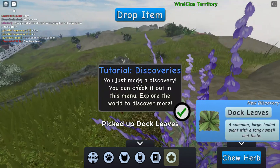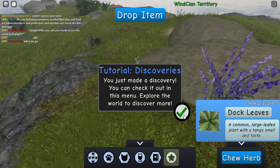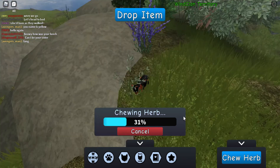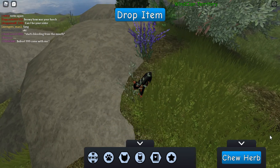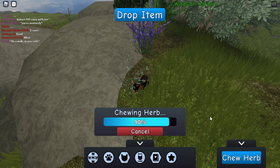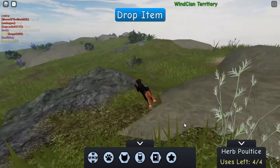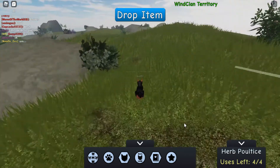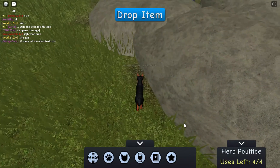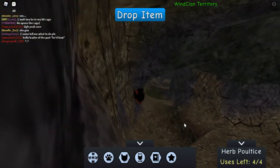Dock leaves — you just made a discovery! You can check it out on this map. Explore the world to discover more. A common large leaf plant with a tangy smell and taste. Chew herb — you can't move while you're chewing, you have to concentrate on the chewing. Chewed into herb poultice — fantastic! I will take it back to base if I can find the base.